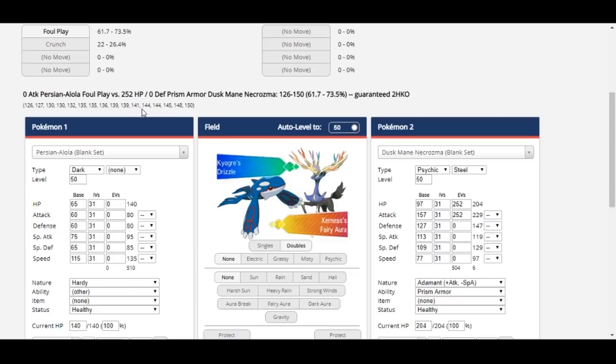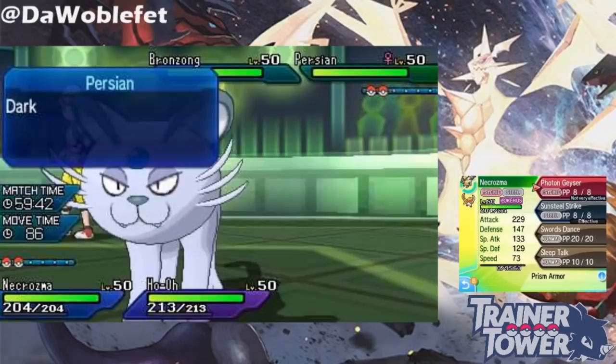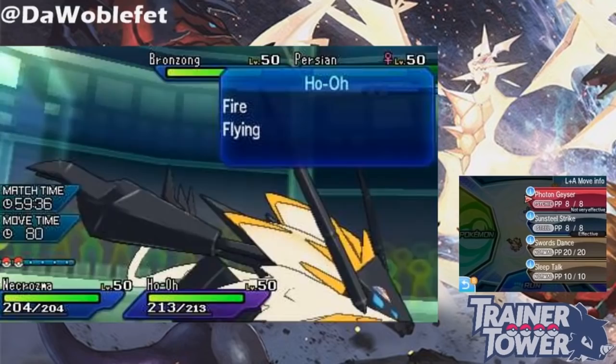The reason for the difference is that Persian is using Dusk Mane's 229 attack stat when calculating damage. Just to prove this, look what happens if I manually modify Alolan Persian's base attack to be 157, give it 252 attack EVs, and give it an Adamant Nature. Now this 95 base power Crunch and Foul Play are dealing equal damage, because Persian is using Dusk Mane Necrozma's attack stat for its damage calculation. Here's an example of that Foul Play into Dusk Mane in-game.